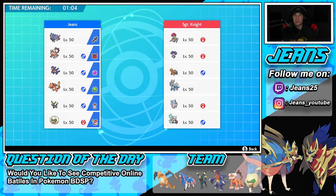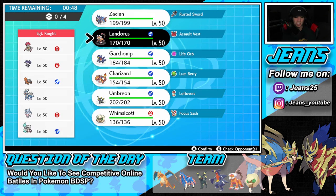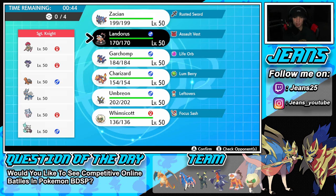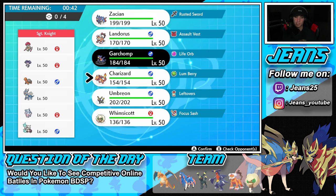We're getting started here going up against a Dialga team. Dialga's back in action because Brilliant Diamond and Shining Pearl is here, so everybody wants to use it. He also has Indeedee, Torkoal, Hatterene, and Alolan Marowak — can't forget about Nick Scaliber. How should we go into this one? I almost always lead Zacian, but I really don't want him setting up Trick Room.